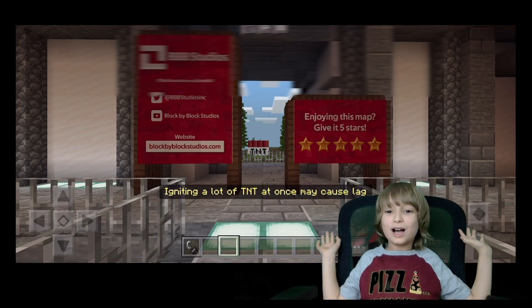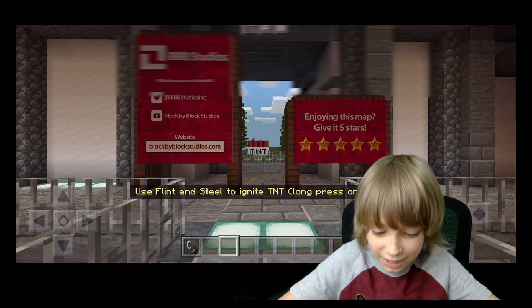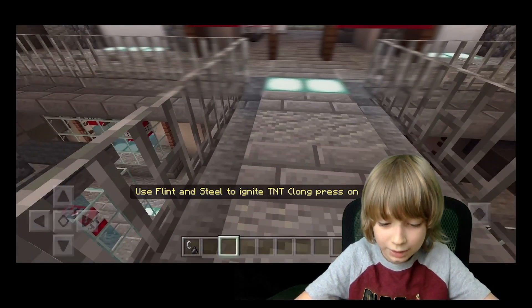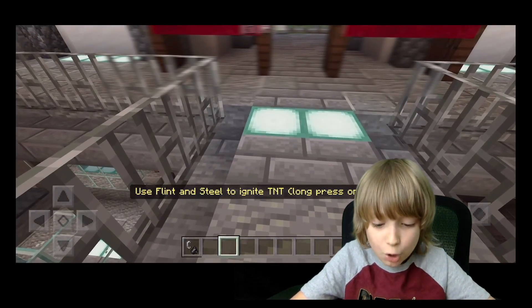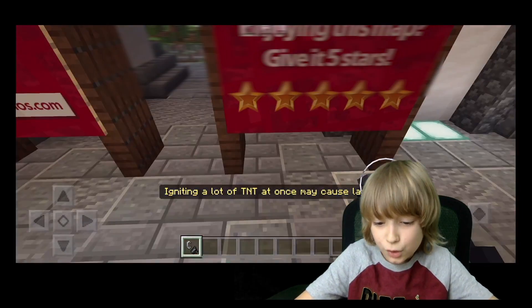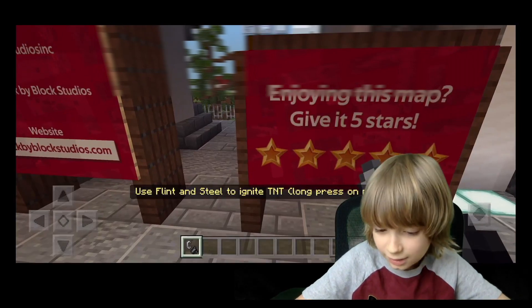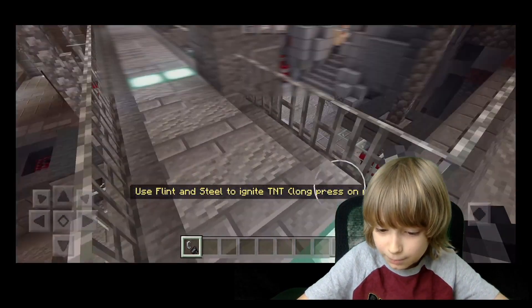Take the applause in your hands, get the popcorn and let's go. So here we have the 25 TNTs. We even have Flint and Steel. Look at this — it says 'Enjoy this map, give 5 stars.' Well, we are going to see about that. Now let's just go and start the map.